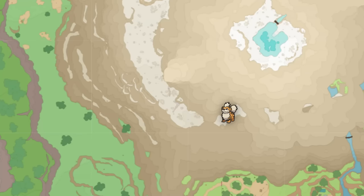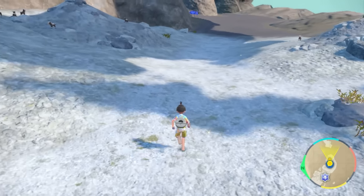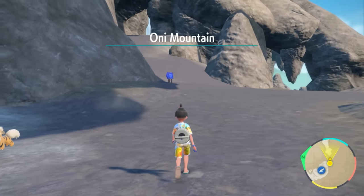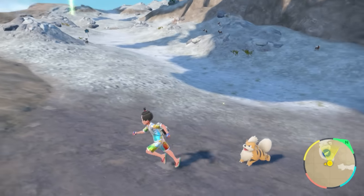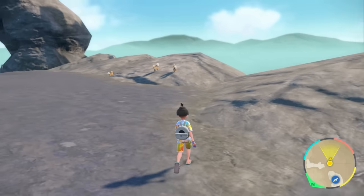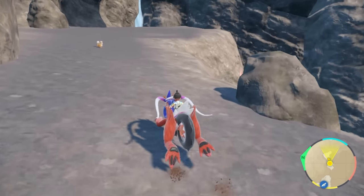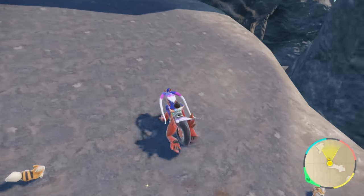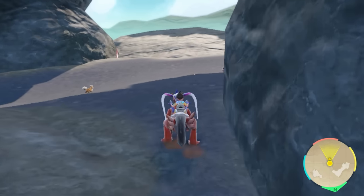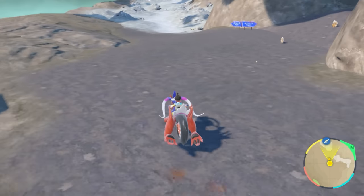Another great location to hunt Growlithe is the Infernal Pass. When you arrive, don't go up the white mountain — go down straight over here. You'll see the amount of Growlithe that start to spawn in Oni Mountain connected right to that area. They are everywhere — literally nothing else spawns here. Stay in the Oni Mountain area and don't go anywhere else. If you get bored of the town spawns, this is a great spot for shiny hunting Growlithe.